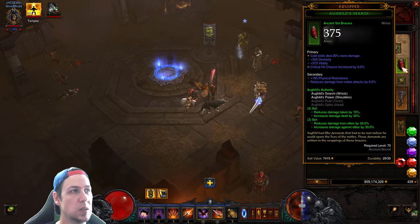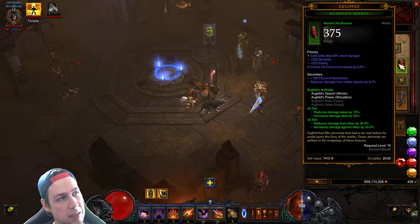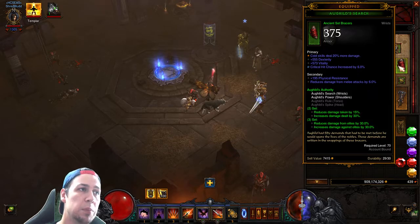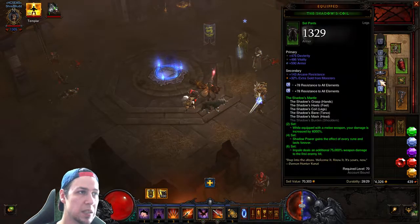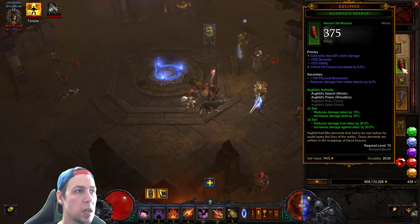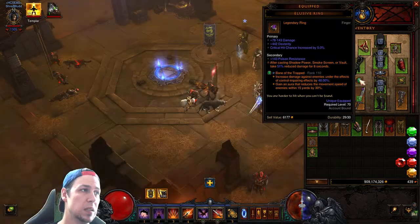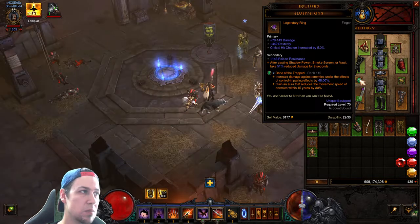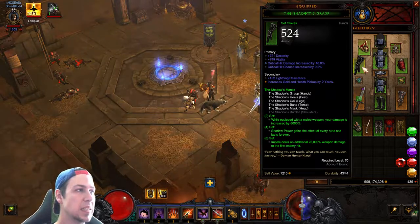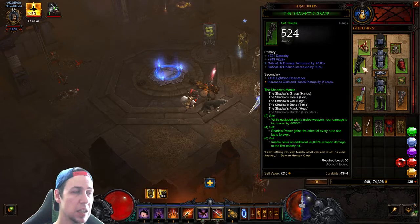Then we got the Ogled search with cold damage, dex, and crit hit chance — not bad. It'll be good as I push higher GRs into 110s and 115s, where that cold percent is really going to help with massive mob packs. We have the Elusive ring, which isn't a great roll. And then the Shadow Mantle — I would definitely go dex, attack speed, crit hit damage, or crit hit chance.